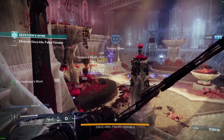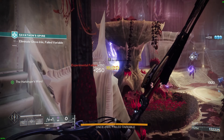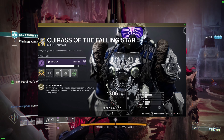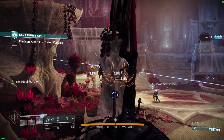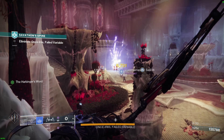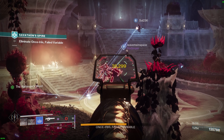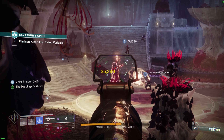Thundercrash is also very strong burst damage — very good at clearing adds, very good at taking down mini bosses and champions. Speaking of Thundercrash, we obviously can't forget the Cuirass of the Falling Star. That exotic can really put some damage on enemies. Having three Titans run this is more than enough to clear a Grandmaster Nightfall because you just hit for so much damage — if you time it right, you can pretty much wipe out whole rooms of enemies. Though I don't know if I'd recommend this unless you have some proper Nightfall experience and know what you're doing.